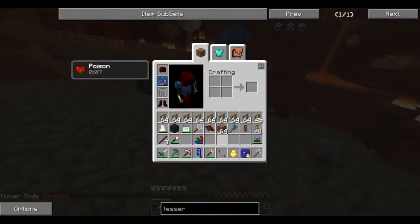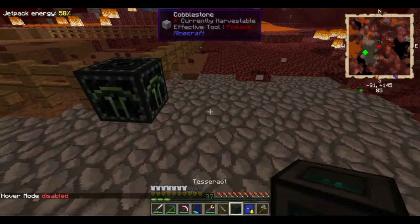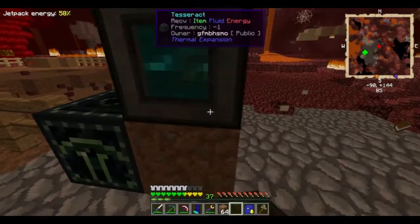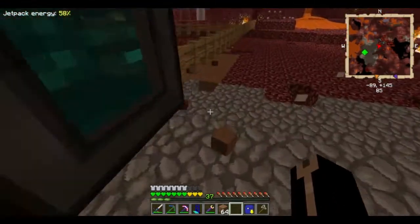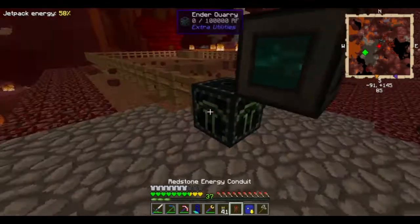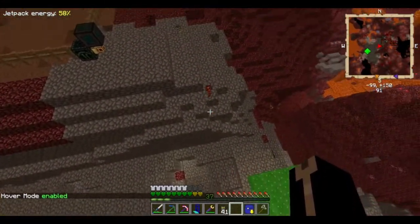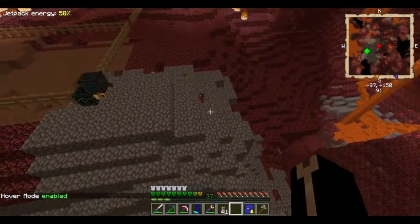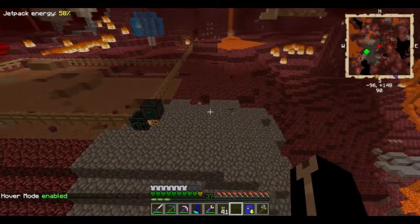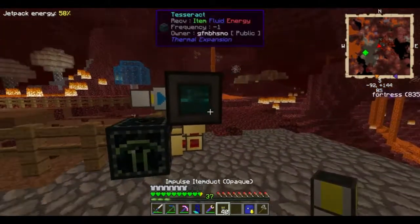Some people are saying that's how it works. Some people are saying you don't need the dirt. So what I'm going to do is set this up here, because I'm pretty sure the Tesseract won't just give power - it has to have somewhere for the power to go. So I'll do that. What's your abilities? Alchemist. Yeah, fantastic! You're the really annoying ones.